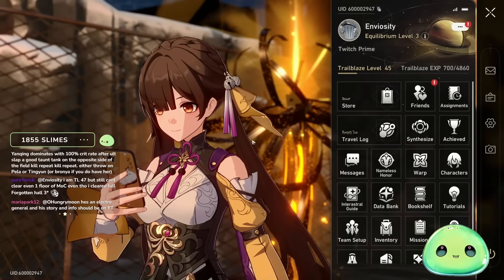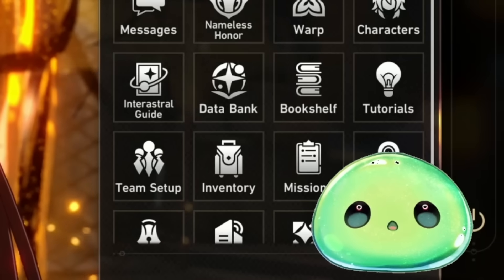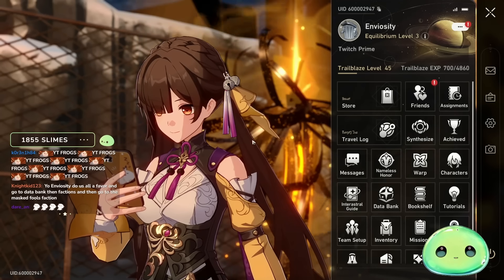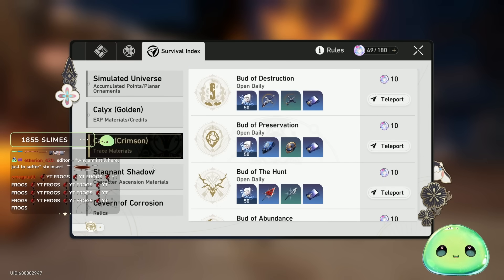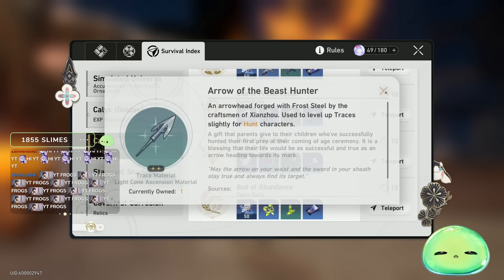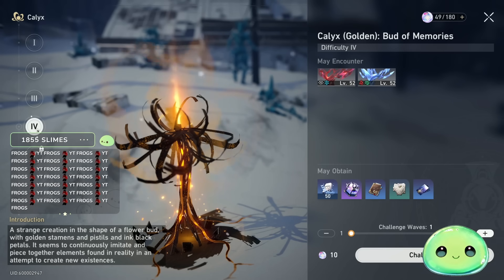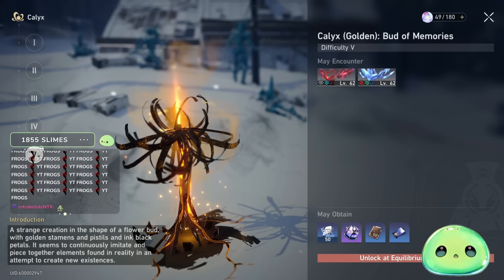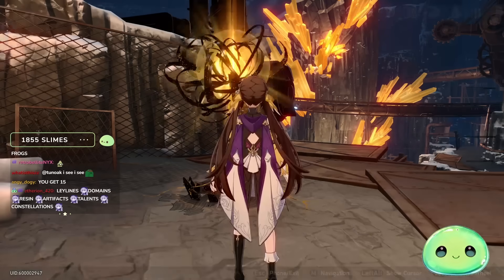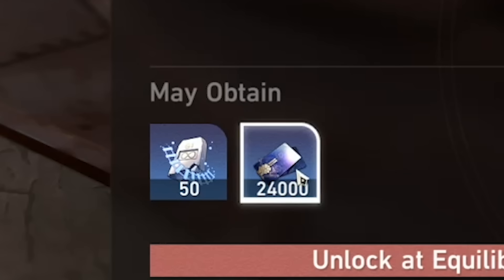Once you hit the halfway mark at level 45, this is the moment I'm pulling the plug on farming relics and thinking about farming light cones and XP to level up characters. Pre-farming traces is not good value — you only get like two drops, it's not a guaranteed blue drop. I think you should be hitting up the Bud of Memories for XP, ether, and credits. You're at difficulty 4 out of 5 — you're only losing about 20% value compared to difficulty 5.